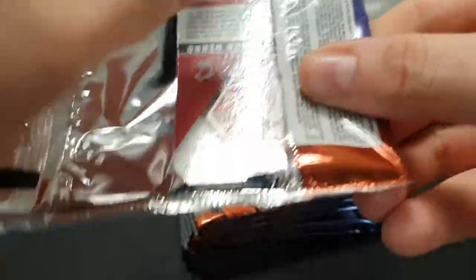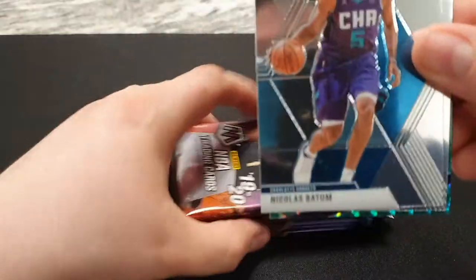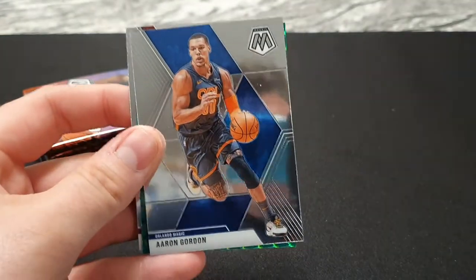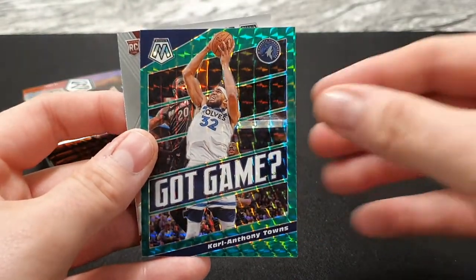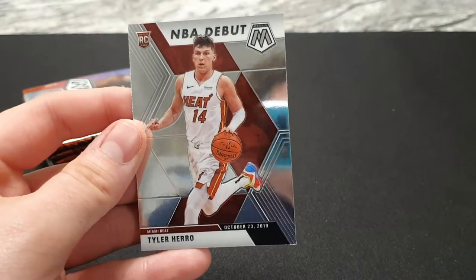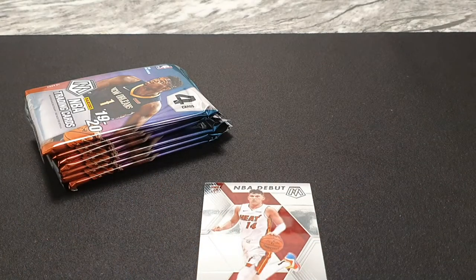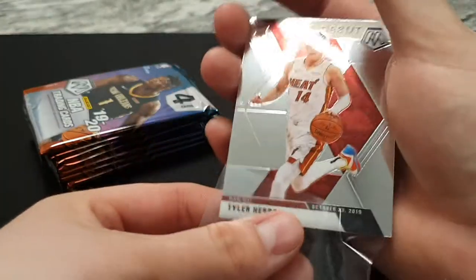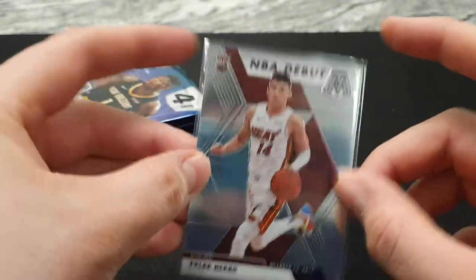Right, first pack of number 1. I can see it on the back already - they're going to be happy. We start off with a Nicholas Batum, and then we have an Aaron Gordon. We've got a green - Carl Anthony Towns, that's a nice card. Then they have a rookie NBA debut of Tyler Hero. I know they both actually collect him, so there is a perfect start for them. I'll put it in a top loader later. Good start for 5.11 podcast.